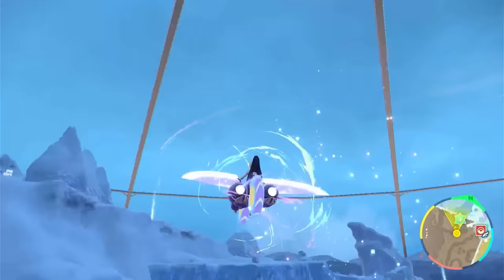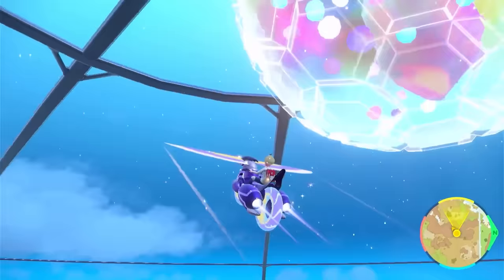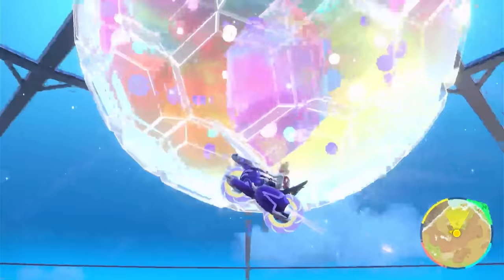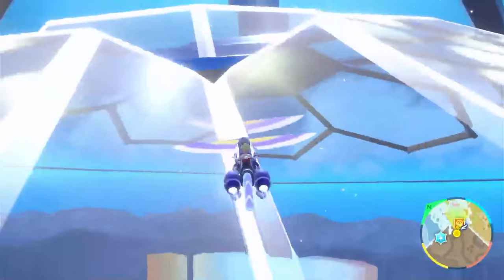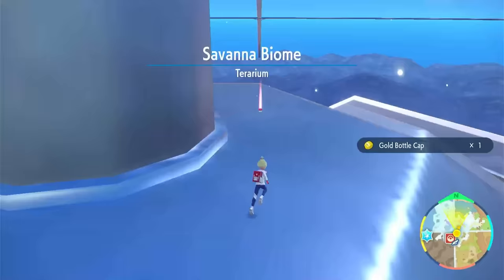If you have the ability to fly in the game, which is in the post-game, you can actually fly to the very top of the Terrarium. What you will find up there is a bunch of Stellar Shards for the Stellar type, a golden cap, as well as some other items. It's a cool little easter egg to find if you decide to fly all the way up there.